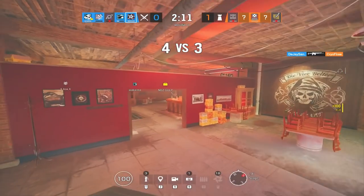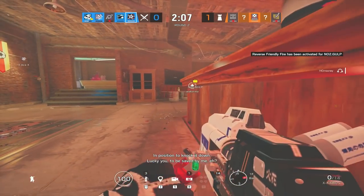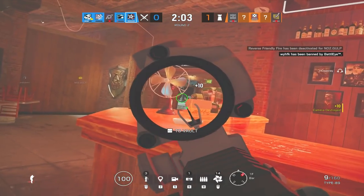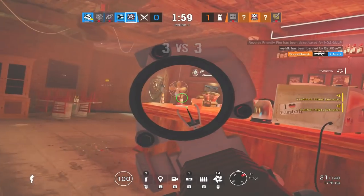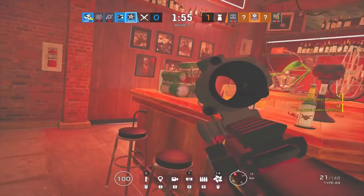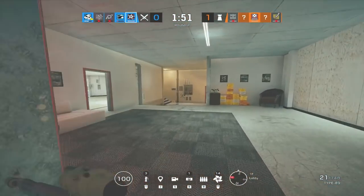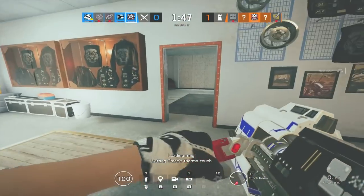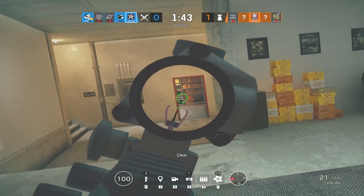If you run double breach on Clubhouse, the enemy's going to watch out — everything soft or hard is getting opened. This is preference too: bring stun grenades if you plan to burn ADS, or breach charges for utility. If you want to be aggro, probably stuns; if you want to play more utility, go with breach charges.